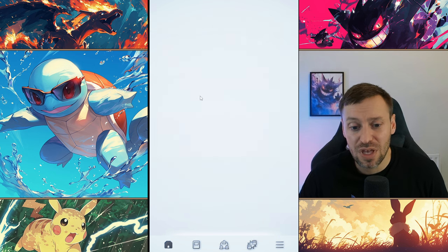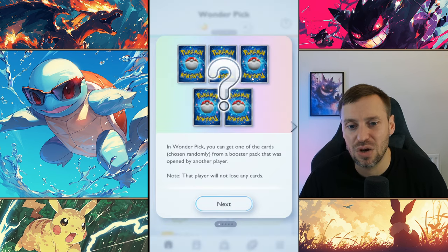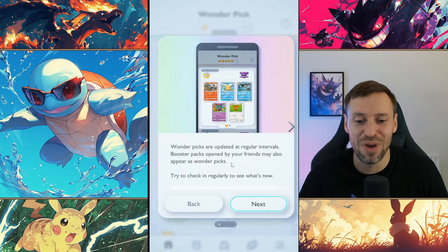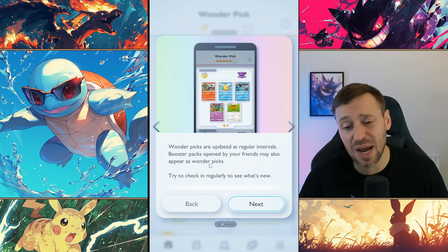There's been an update — there are now Chansey packs which weren't here before. Let's quickly look at the update and do a deep dive on how Wonder Pick works. In Wonder Picks you can choose one of the cards from a booster pack opened by another player. That player will not lose any cards, which is good. Wonder Picks are updated at regular intervals and booster packs opened by your friends may also appear.